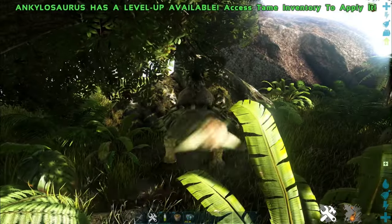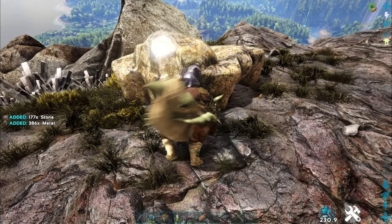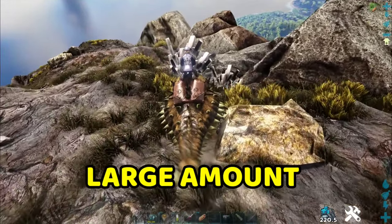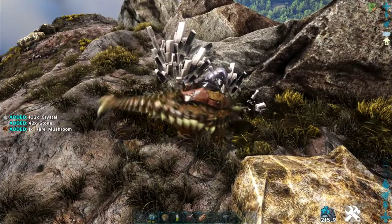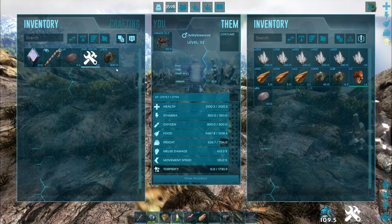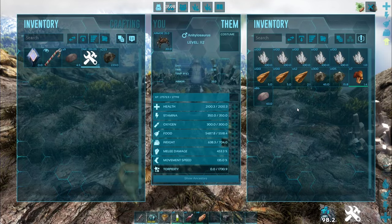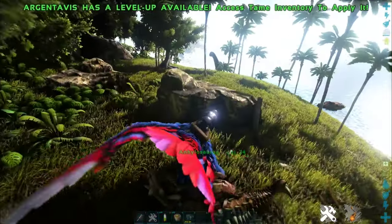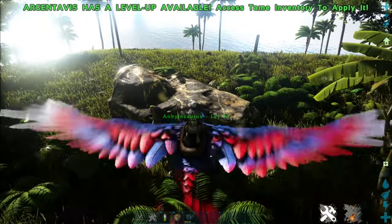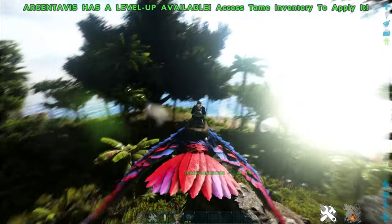The next dino is a relative of Doedicurus — the Ankylosaurus. Ankylos are best known for their mining skills, and are mostly useful for farming large amounts of metal, crystal, and flint. The great part is that this dino has a weight reduction buff for metal, reducing the weight to 15% in its inventory, which is very useful while farming metal in piles. In combination with an Argentavis, it becomes much easier to farm and transport the metal. Ankylos can be found in the same places as Doedicurus, and some can also be found on the heavy ore island.